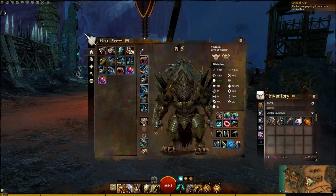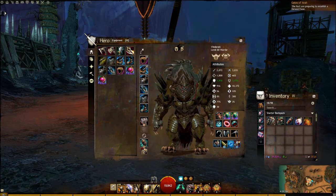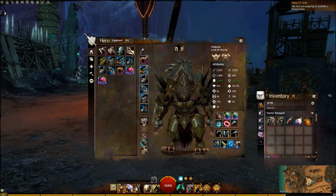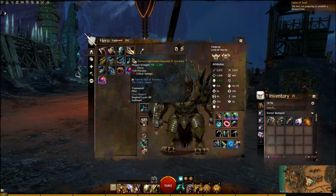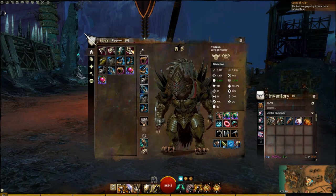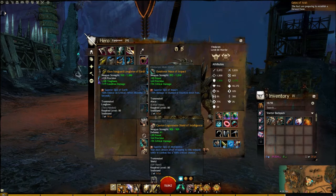Your next weapon set is swappable. You can use a Mace Shield, and this will add a lot more crowd control — so in dungeons where you don't really need ranged, I'd recommend sticking with that. However, if you're in Fractals or up against bosses that require more ranged attacks, I'd recommend either the Rifle or the Longbow depending on the situation. The Rifle is your better single-target weapon.